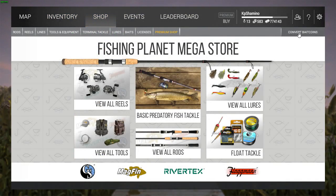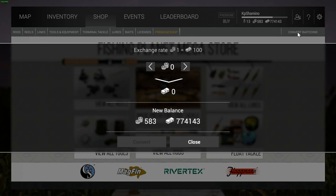When I came into the game I saw something cool: 'Convert Bait Coins.' I was thinking, oh, we can convert currency to bait coins — but no, it's bait coins to currency. I'm not sure what you'd want to do with it, because why would you exchange bait coins to currency? I guess if you buy them you can just make in-game currency from it, but for guys that farm it I'm not sure. It's an exchange rate of one bait coin for 100 currency.